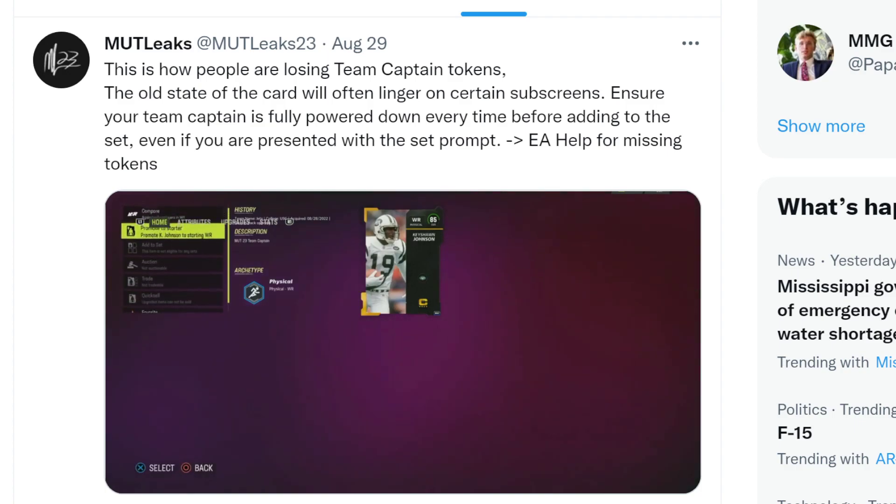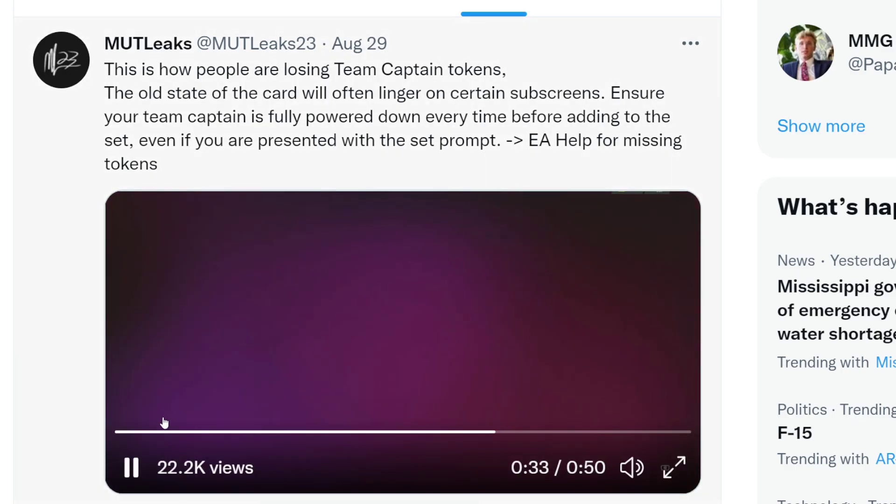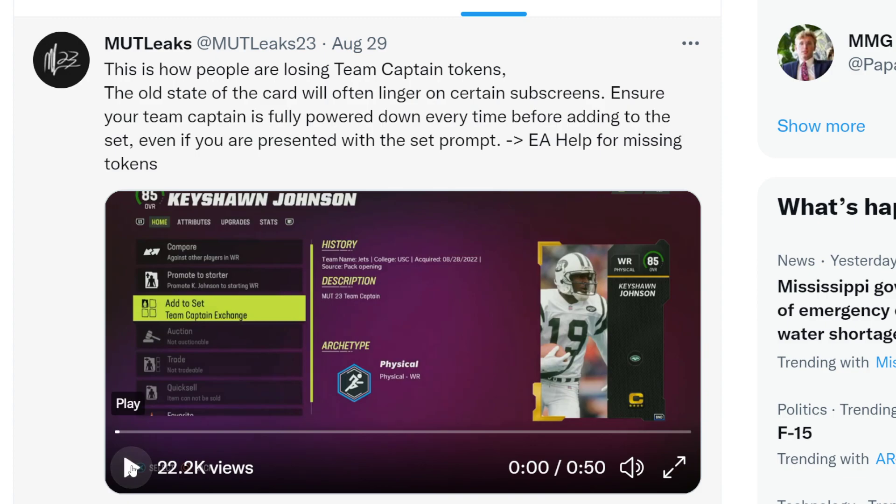Guys, today we have something interesting. There is another glitch in Madden. Another glitch is like another day at EA Sports Headquarters at this point. So after a lot of people got their levels reset to level one, and looking more into that, it seems like some people can't even get past level eight when leveling up. Now there's a team captain glitch, so make sure you do not do this or you will lose your team captain.